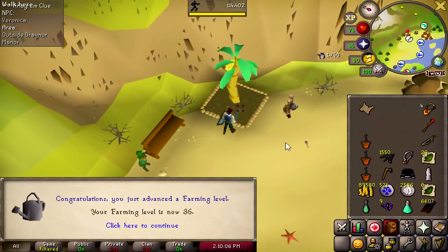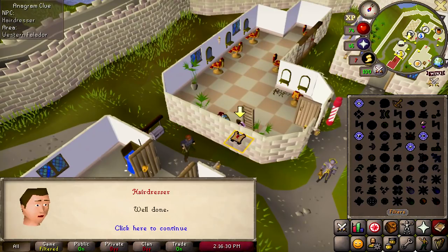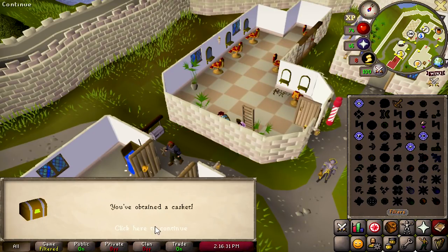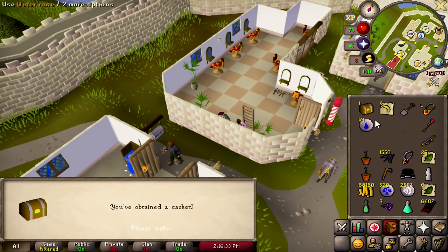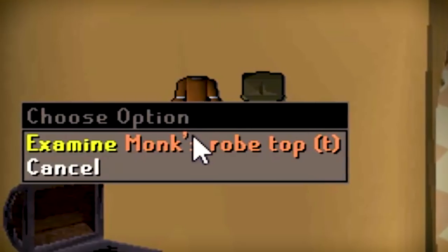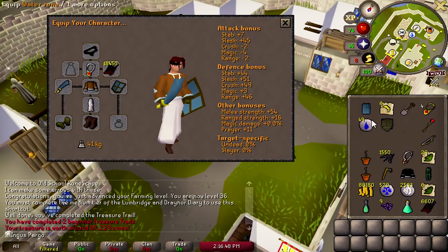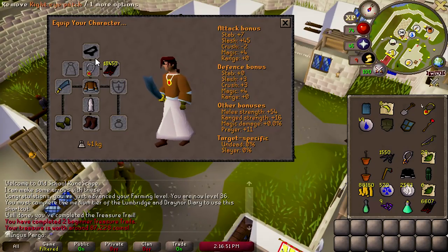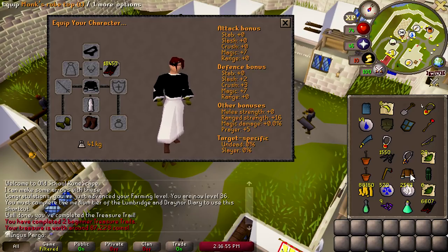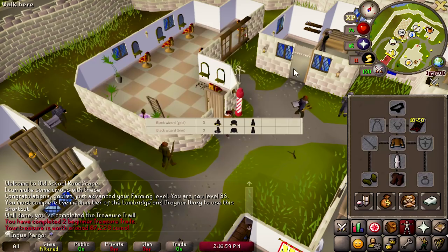After planting my saplings, I set out to find where the treasure map led. Luckily it didn't take long to find the location of the casket. My skin crawled with anticipation as I opened it. I could not believe my eyes — a monk's robe trimmed in royal silver. This was not a coincidence but a declaration from the heavens.